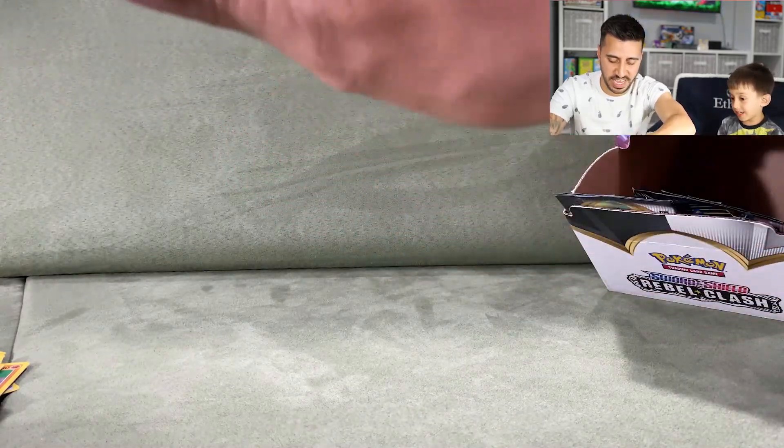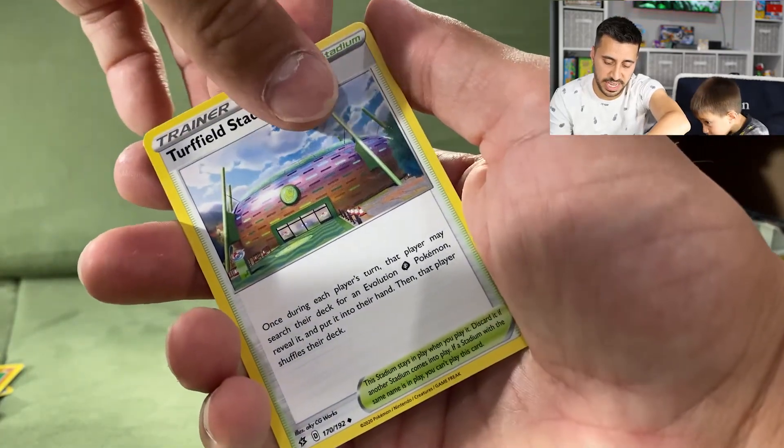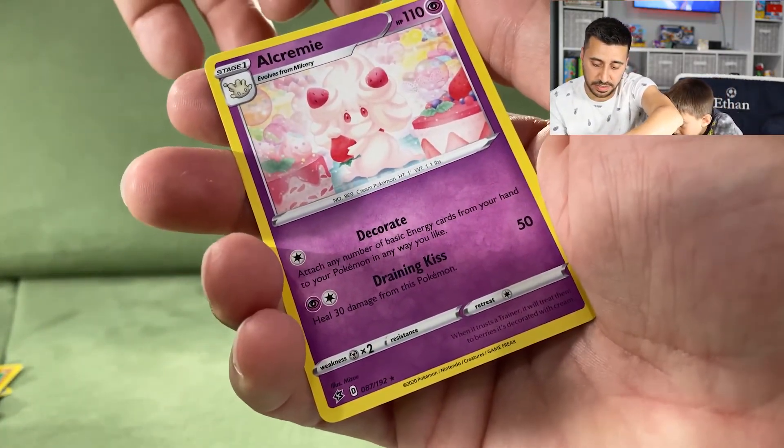Next pack: a Galarian Yamask, a Turfield Stadium, and an Alcremie.